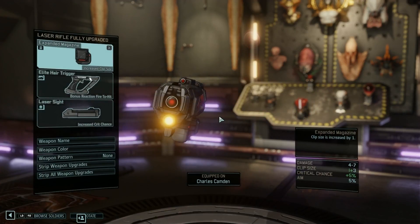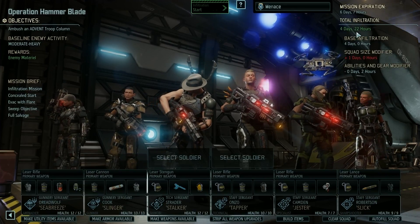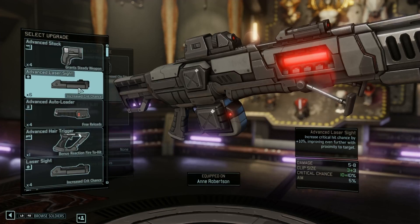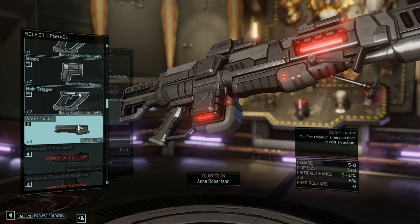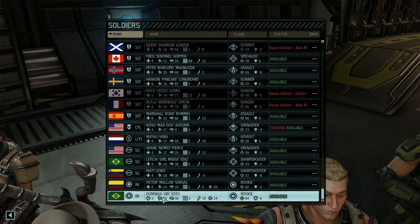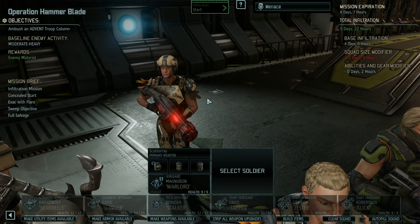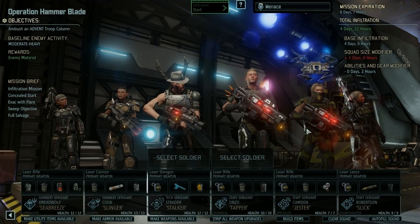Last but not least — total infiltration time. I'm going to go for lower to try to reduce the difficulty level. Edit weapon upgrades — we got a regular scope. Do we have an advanced scope? Elite expanded magazine yes, advanced laser sight yes, advanced hair trigger, reaction stock, hair trigger auto loader — I think an auto loader would be great. I still have room, I could put someone else in there. Where's my other Spark? I'm bringing a rookie. I don't have an assault in here. All right, going with this crew — back to the front row. This is a good crew, I have faith in them.